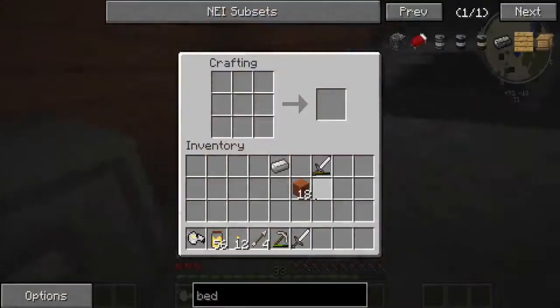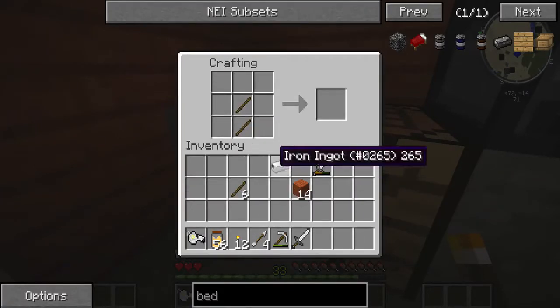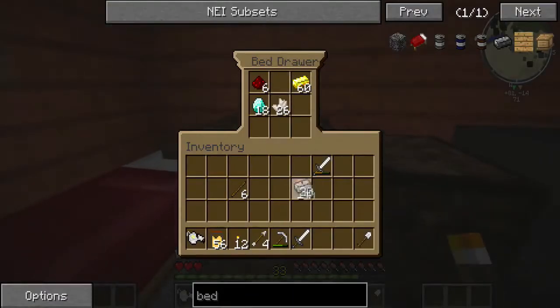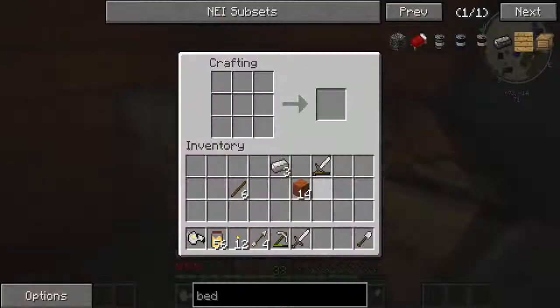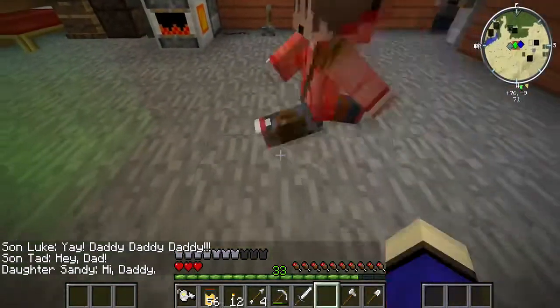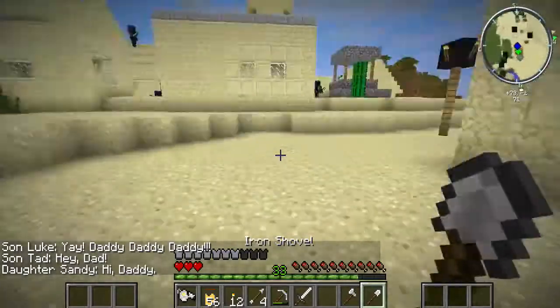We need to go chop some more wood, so we better make a few sticks. I'll use these to make a shovel and quickly go get three more iron so I can build an axe. First we're going to go mining, of course, but we're going to go to the house first.